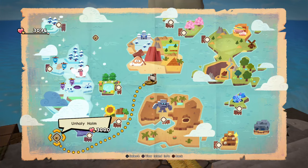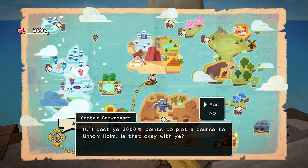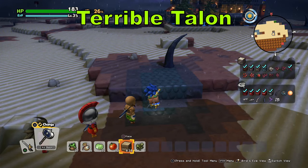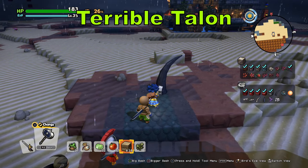Next, we're going to go to the island called the Unholy, which will have the Talon and the two different types of horns. These are available in Chapter 6, the last island that you visit, but if you did not pick up enough of them, you will have to travel here to pick up your supplies.